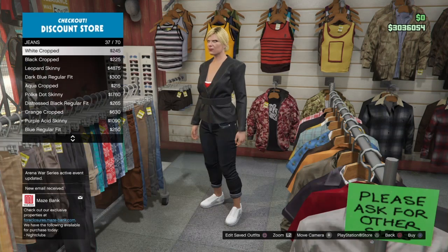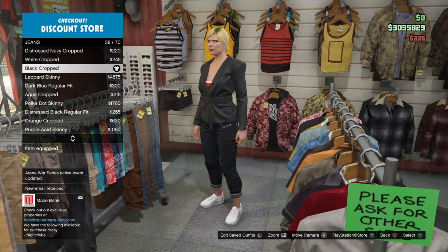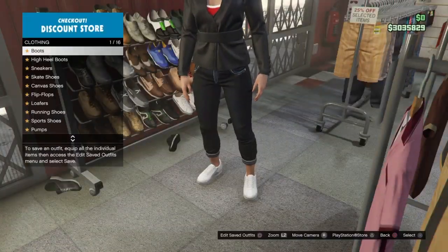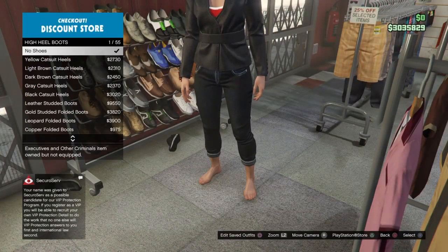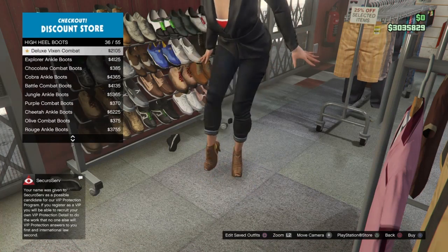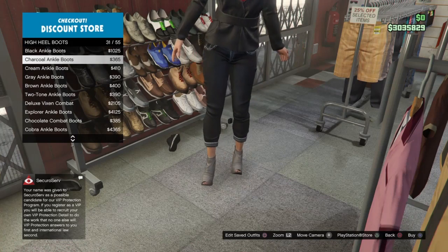That's number 35. Then just make your way over to the shoes guys, go to boots, and put on that Hash boots — if I've said that correctly.